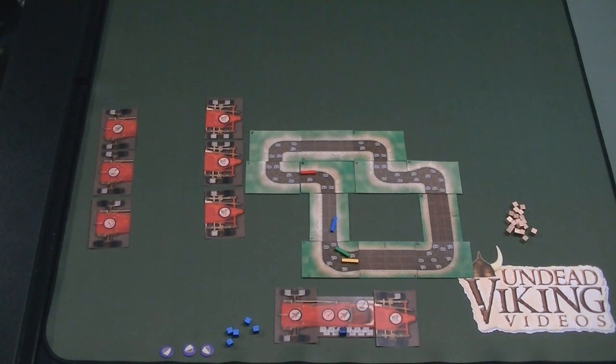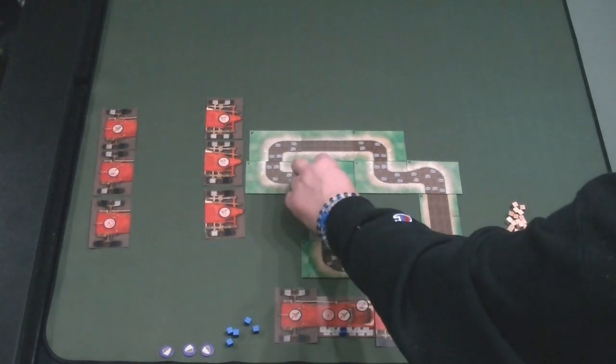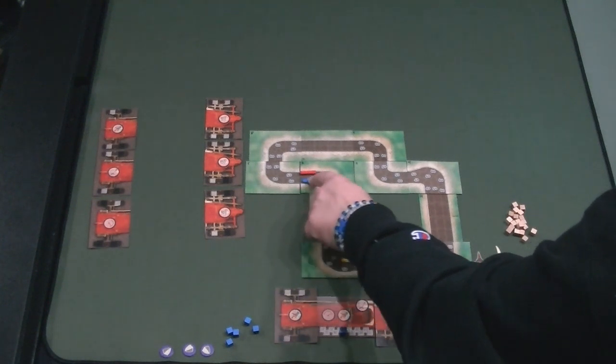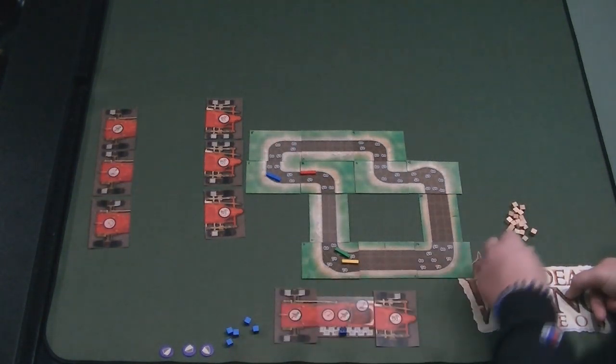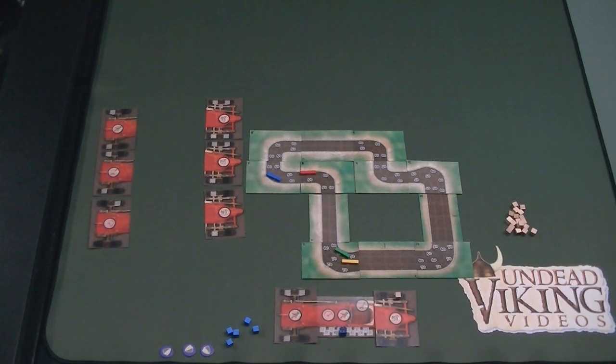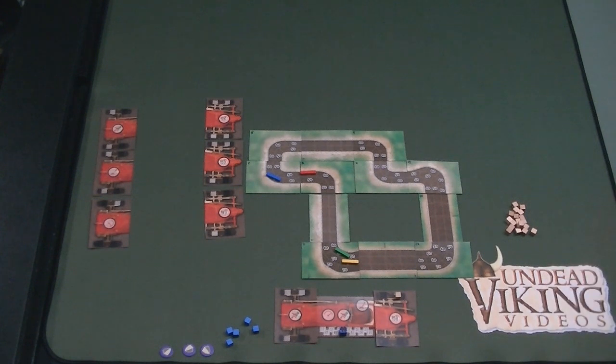You have to go your full chosen speed — you can't just stop. Sometimes you'll be in a situation where you absolutely, positively have to stop because there are two cars in front blocking you, and you'll have to burn driver tokens for an emergency brake. As a result, you end up making dynamic changes to your speed depending on what other players are planning, trying to minimize damage to your car.